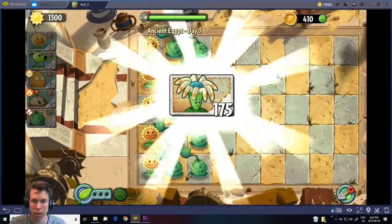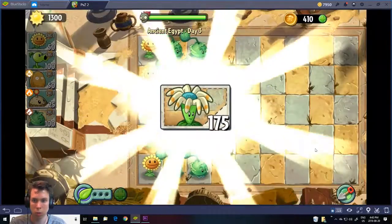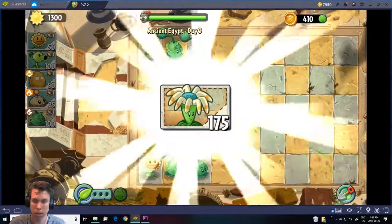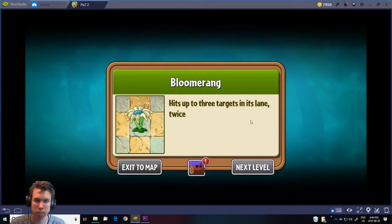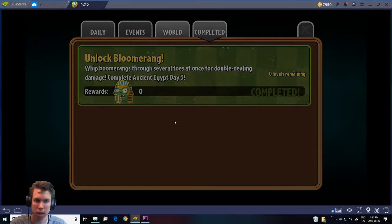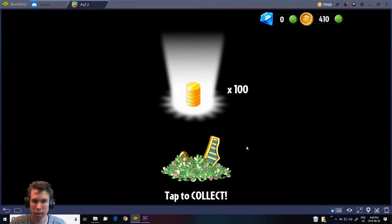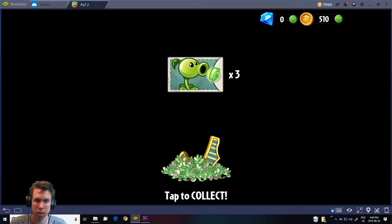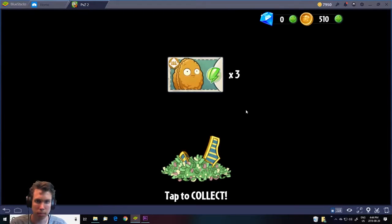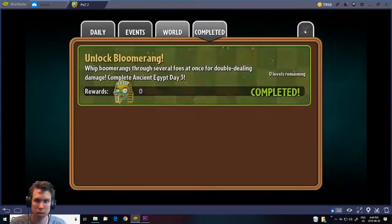And there we are — level complete! World keys coming up and the quest is complete. We can access the travel log and we're going to get a piñata with coins, pea shooter cards — like cards for upgrading, I guess.